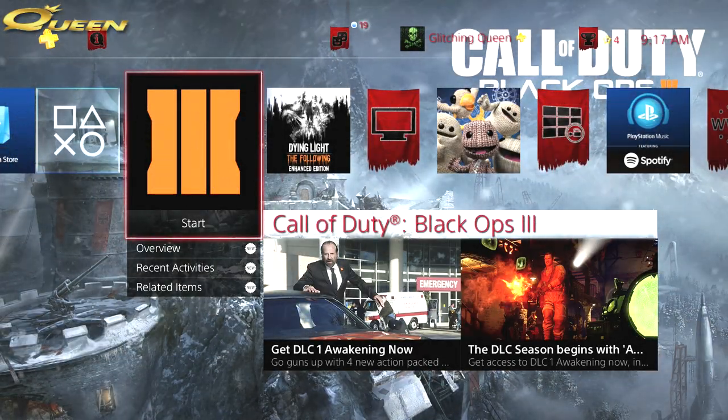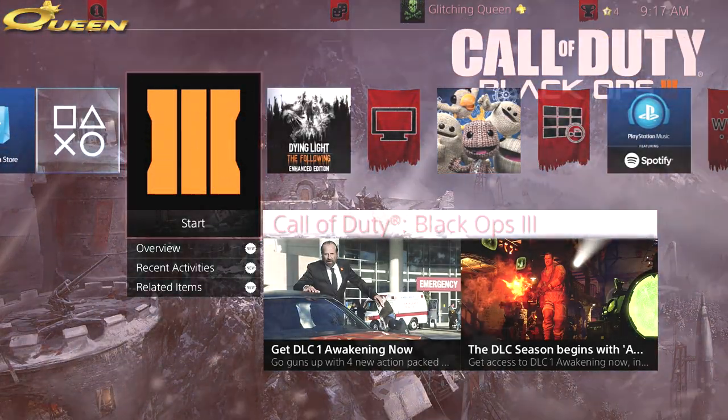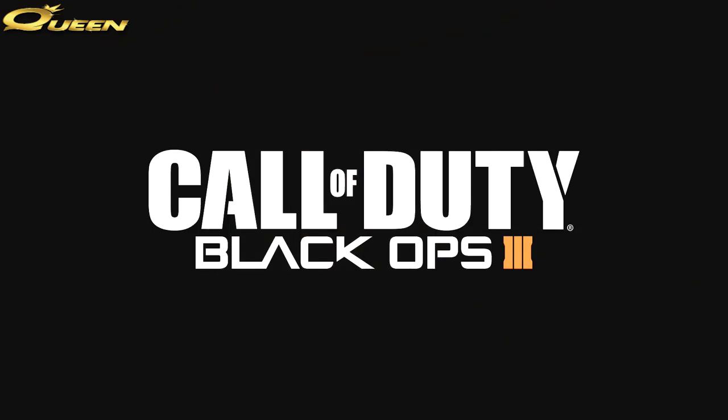I wanted to show you a trick that you can do in theater on the New Zombies map that will remove objects that are interactable, animated, or part of Easter eggs. So if you see something on the map and you're like, could this be part of an Easter egg, you could do this trick and it might help you out.